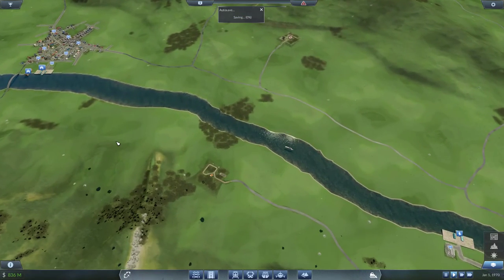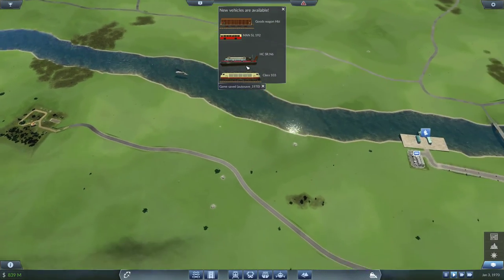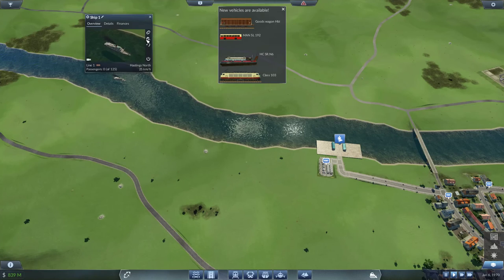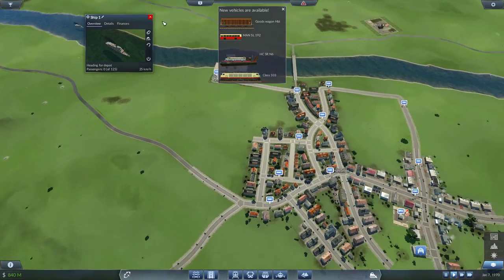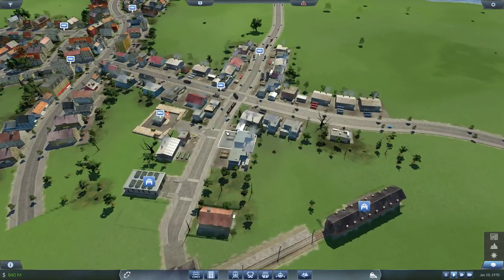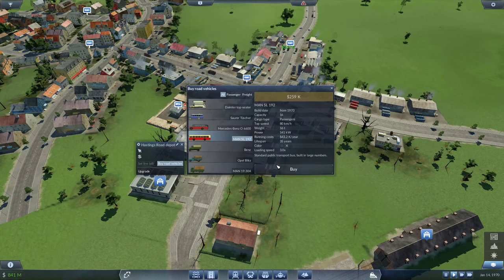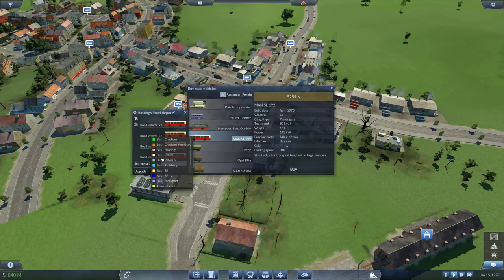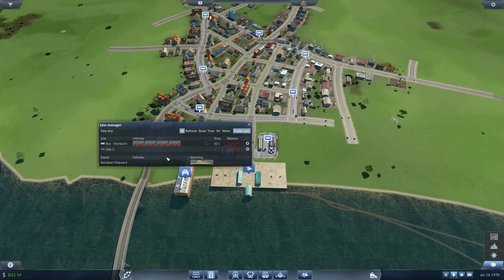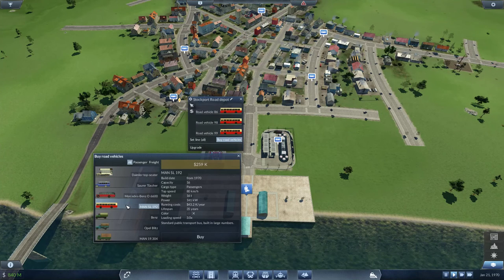Perfect timing — we have the hovercraft now! Maybe we should have waited for it. Let's send that ship home and replace it with the hovercraft. We also have a new goods wagon, a new train, and new buses just deployed. Let's sell the old buses — one, two, three, four. Since this must be a better bus overall, let's buy them: the bus is going home. Get three buses, the MAN bus — beautiful. Good thing it's very easy to sell off existing buses.